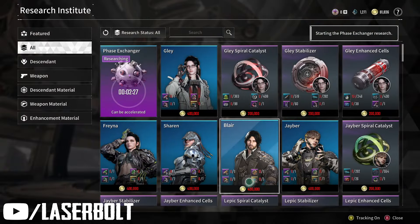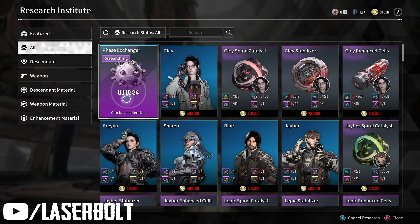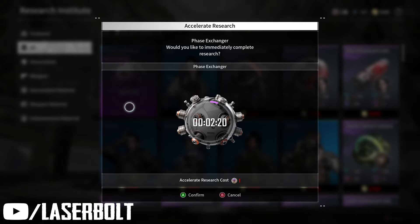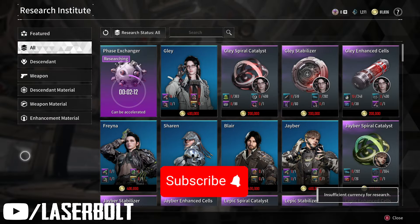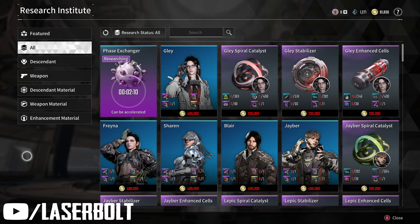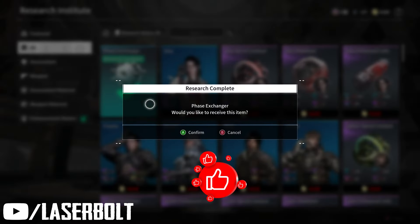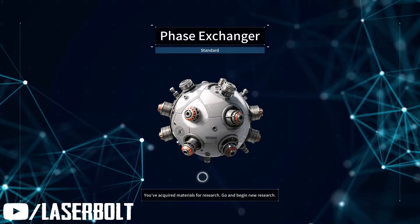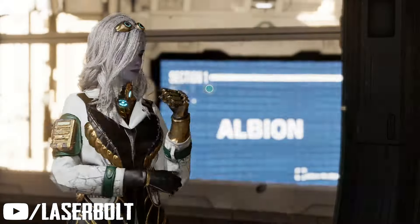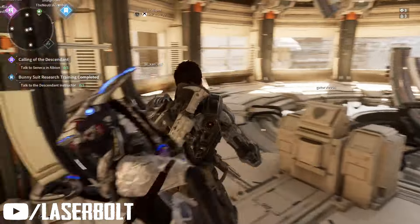We're going to start the Phase Exchanger research. It says it's going to take two minutes. If you want to improve the speed, you can accelerate it at the cost of one credit — we don't have enough for that, so we're just going to wait. Once you wait, all you have to do is come here and claim it. Confirmed — she goes through the whole process and we are able to get the Phase Exchanger.